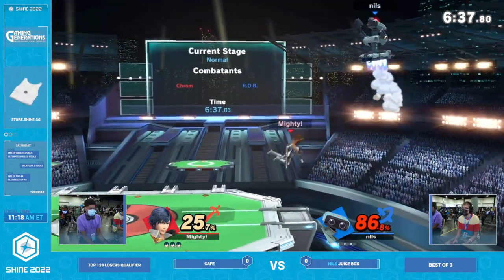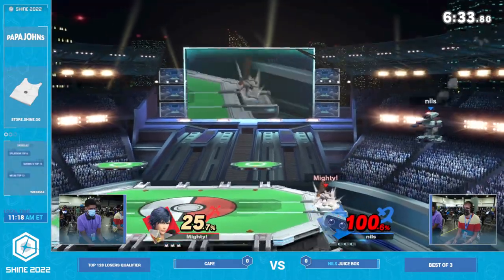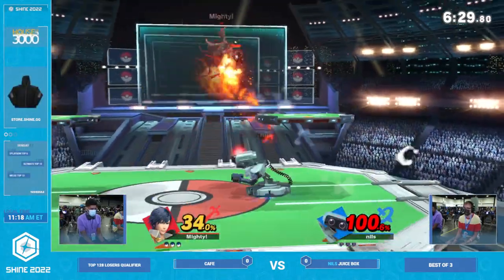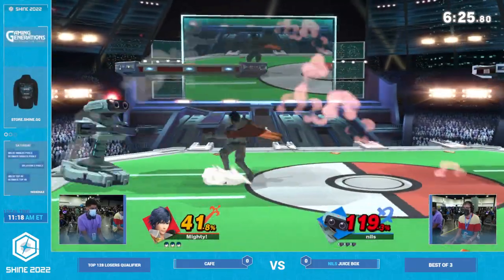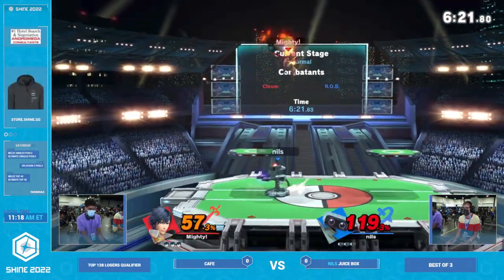We're seeing Juicebox get battered and bruised a little bit to open game number one. You're seeing all the Chrom tools come into play, but as soon as you step off the side for a second there, that top presents itself — it can be really scary on the recovery. I love that fair mash-out. It looks like Kafei saw that he was not quite in range for a jab back air with the tipper hit and the DI.